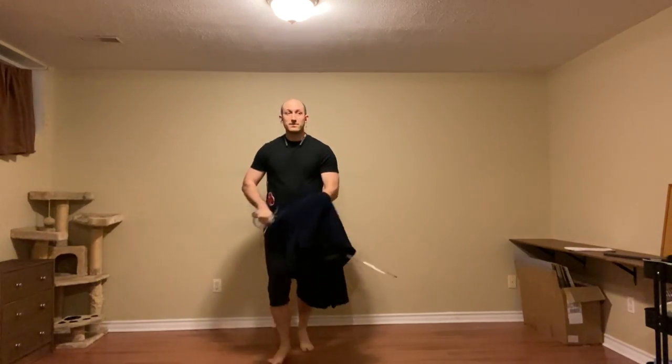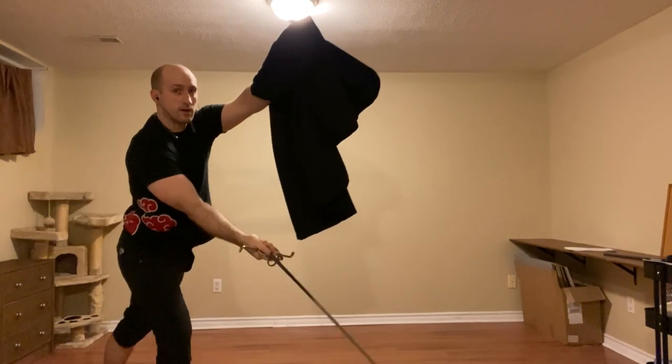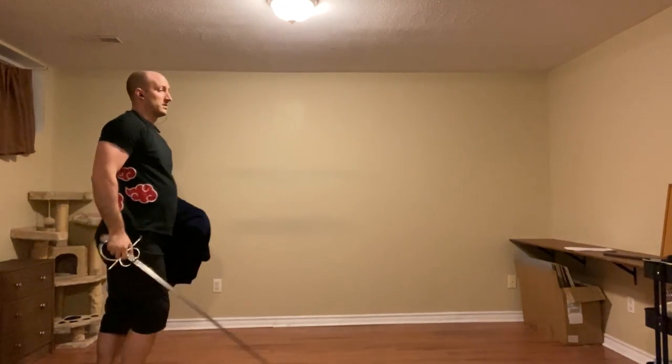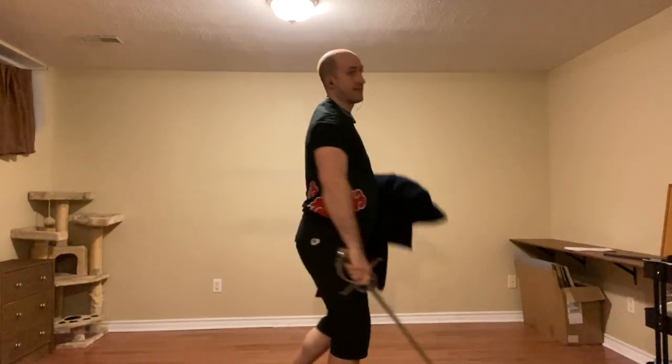That's it for the right foot forward. Left foot forward — we're going to do something quite similar. We're going to feint the imbroccata over the cloak, and as we raise it, cut to the leg with the mandorito. The idea is to feint that thrust to have them raise their left hand, which exposes their leg.